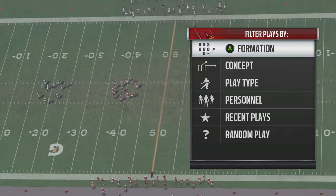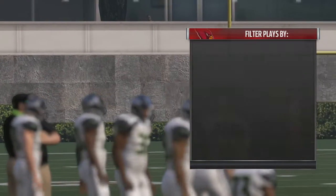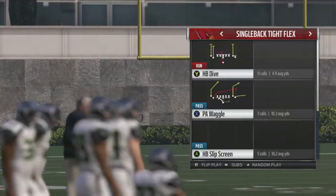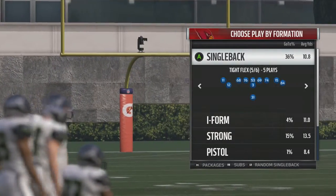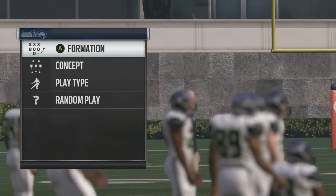What's up kings, nations — I'll be here today bringing you a Madden 17 money play. The play is in tight flex single back and the name of the play is called PA Waggle.